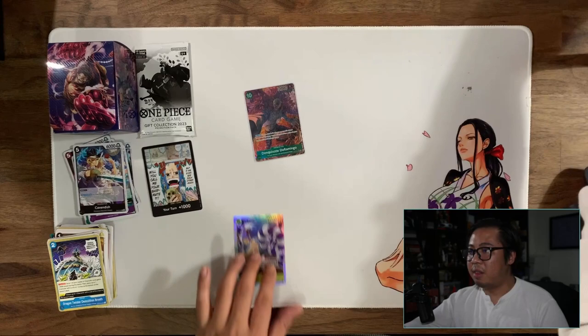Three promo cards: we got Law - this is the starter deck one-drop blocker - we got another Zoro, and Sanji. So Sanji I can start plugging into my Zoro decks. I'm missing a couple promos and we'll do a little recap at the end.